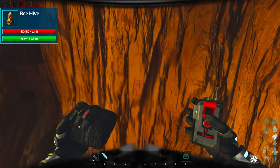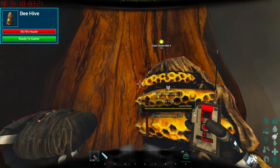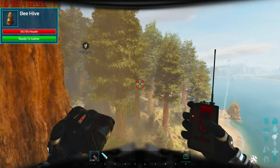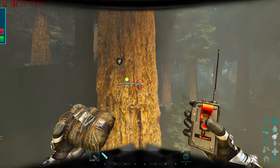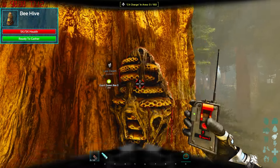I would not recommend wasting this much C4. See how this one is actually glitched? You have to hit one of these because otherwise it will not blow up. That's unfortunate, so we'll go to a different nest instead. Sometimes it happens where they get glitched inside of a little zone and you want to avoid those nests because they suck.